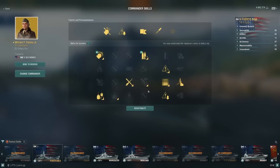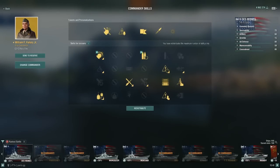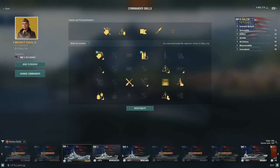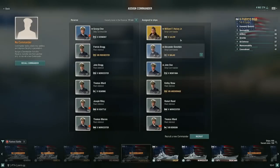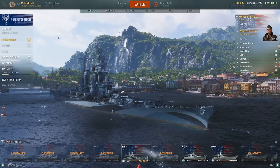Some of you might be wondering why I'm not running Heavy AP over Survivability Expert. I think SC is fine to have, and mostly it's to share the build with the Des Moines. It's the same exact build on Salem, and I can use the same build on Alaska and Tulsa — I don't have to respec, which is really nice.